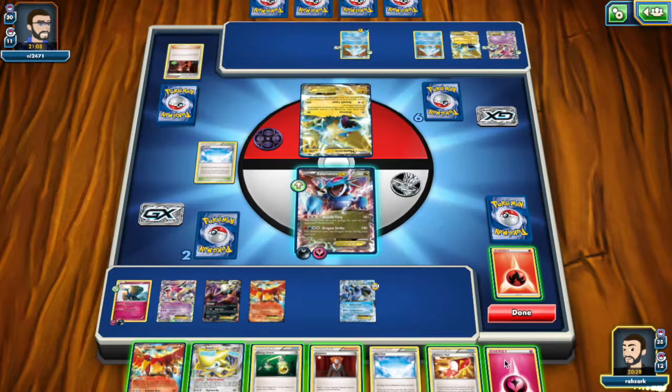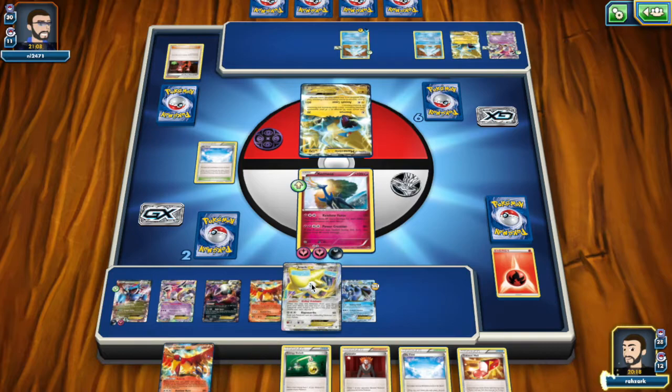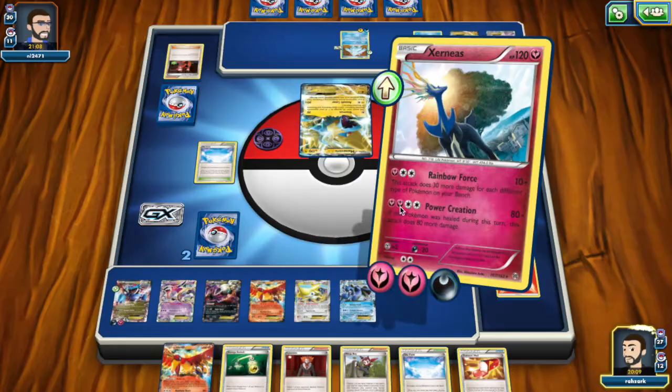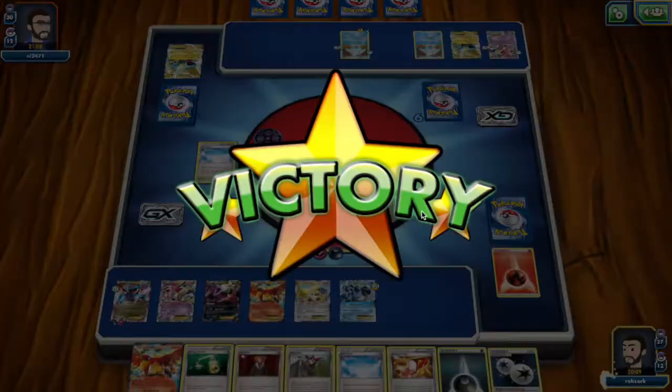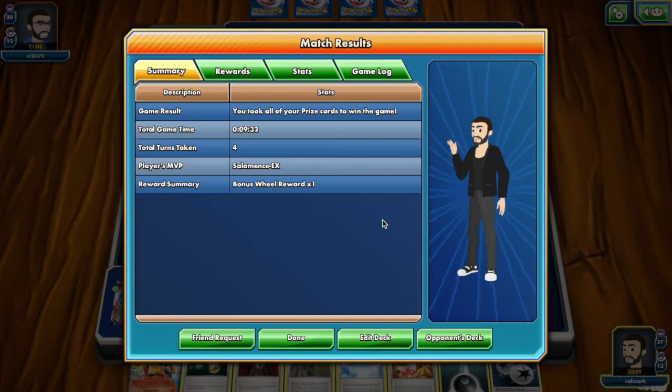I'll retreat and we still need another Pokémon type — one, two, three — we still need one more. I'll play Trainer's Mail to grab whatever — Ninja Boy, sure. And I'm just going to attack. Sometimes I stumble a little bit — once again there are so many options that it's kind of overwhelming playing this deck. But I think this is enough to showcase how good and how versatile and flexible the deck is.